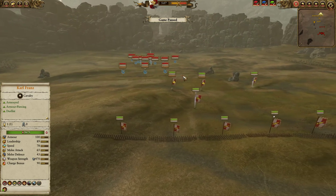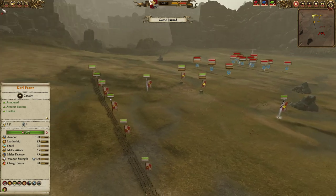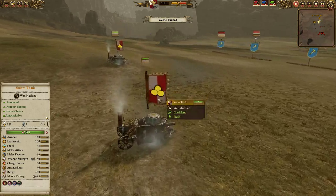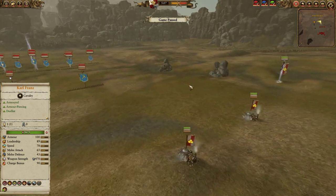Hello everybody, it's Wygron here with another bit of Total War Warhammer 2 Quick Match gameplay. This time around we are on Karak Ungor, playing as the Empire against the Forces of the Dawi, and we are bringing the finest Imperial War Machines to bear against these foul Mountain Dwellers.